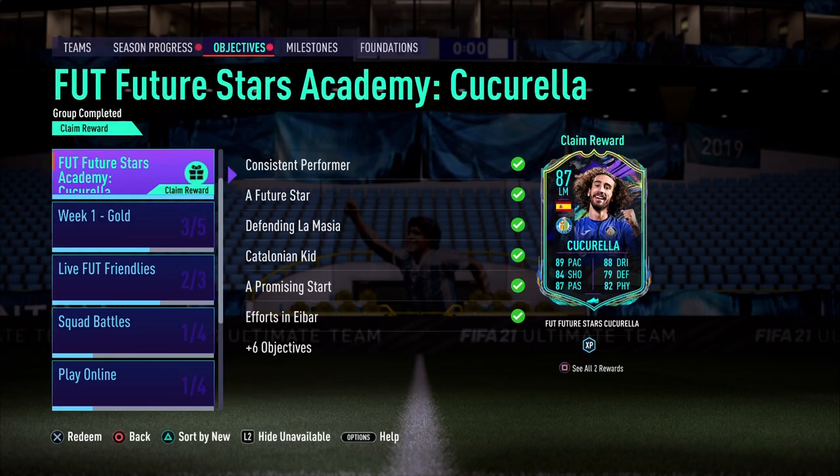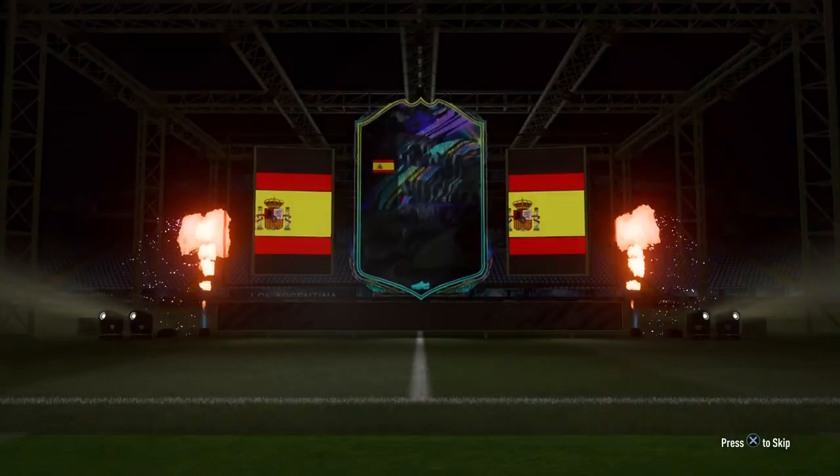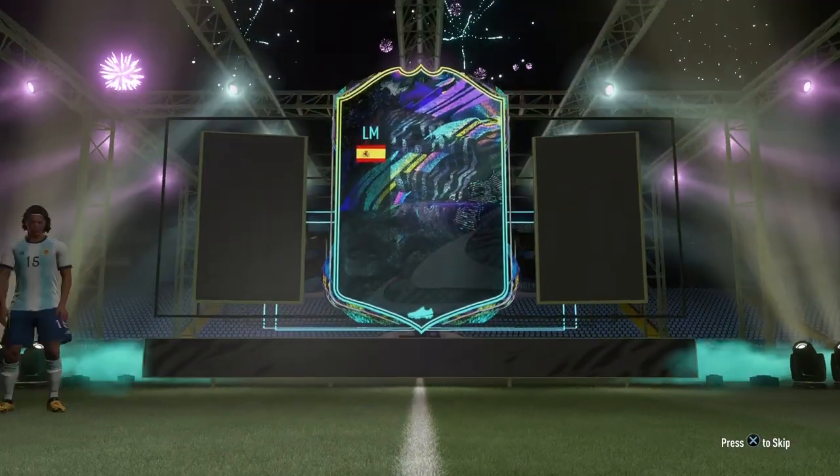The last objective is to play 25 games with Cucurella in your starting side. The grind was real today, but I'm happy he's in our possession. Group completed — Cucurella, welcome to the club! We are going to be playing Fut Champs; I am done with Division Rivals.